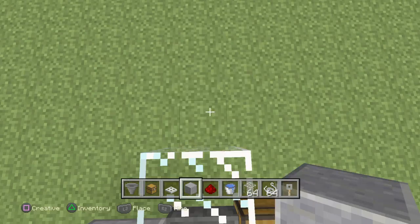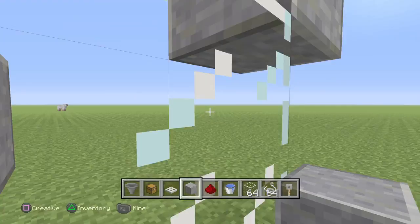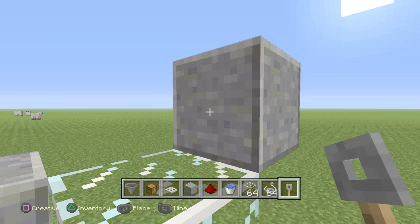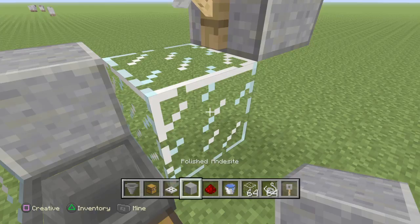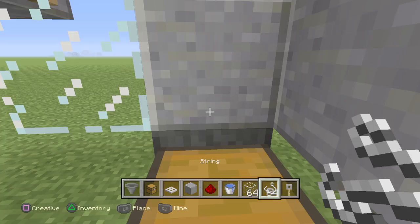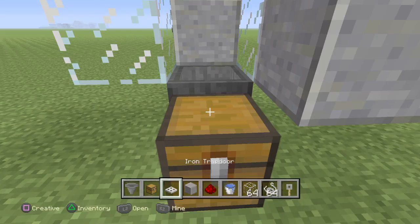Put a block behind there, then build three blocks up and break the two underneath, so only the top block remains. Then place one tripwire hook on each side. Put a block here with the redstone, then crouch and place another block here, put the string on, then break that block. Before adding the water, place the iron trapdoor right here first.